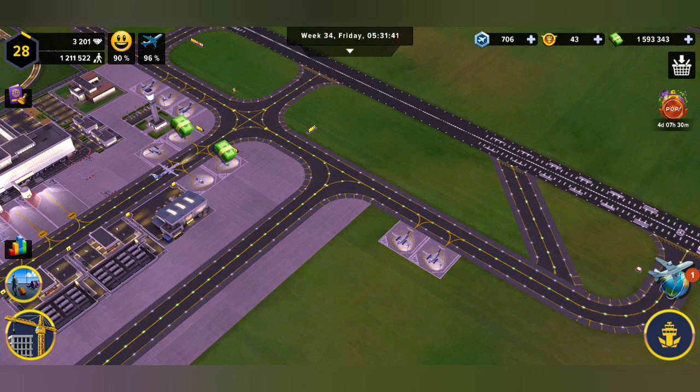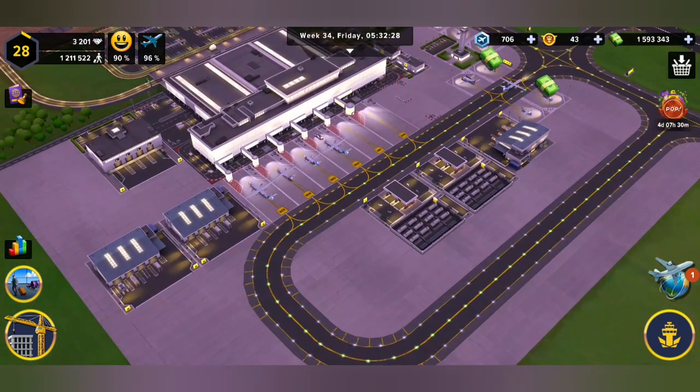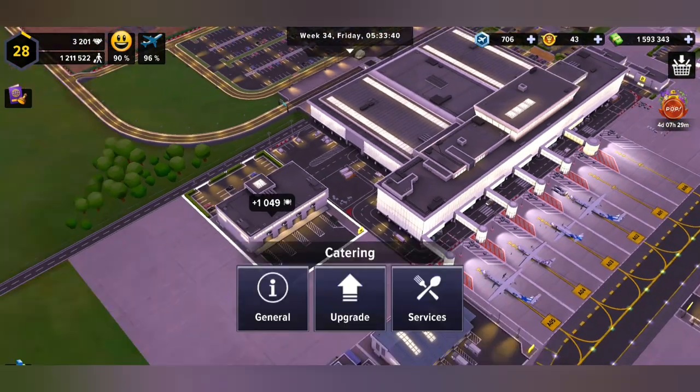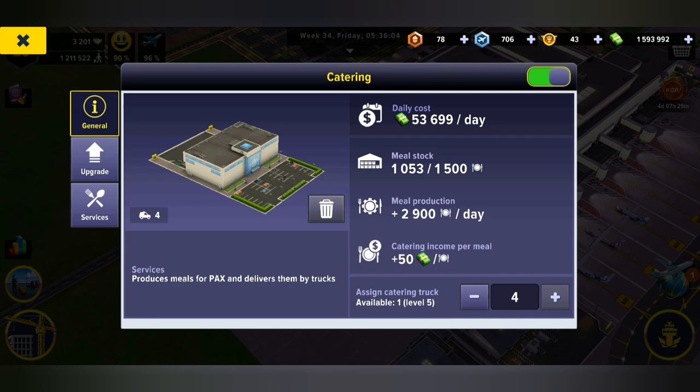So just to remind you, there are a lot of things that might have had to move. As you can see, some of my buildings here had to move. One of these buildings you have to turn off the catering and then obviously move it, and then you go and put it where you want to and you add your new catering vehicles as well.